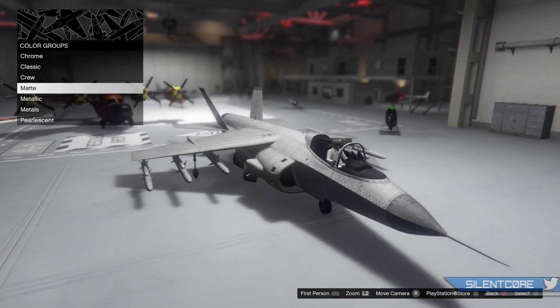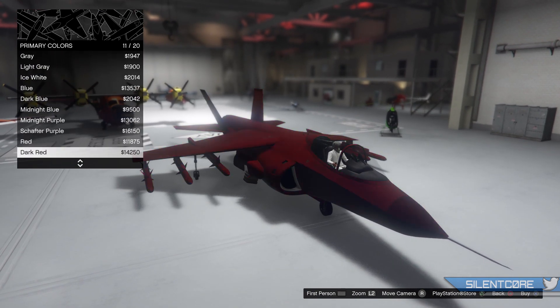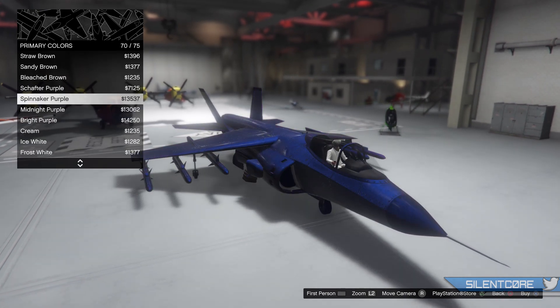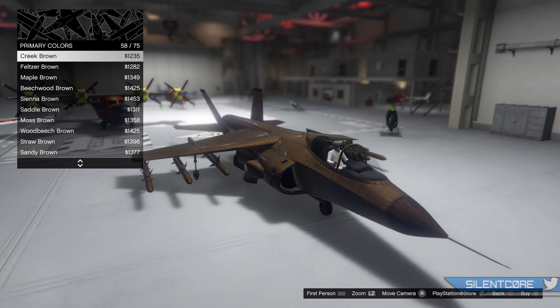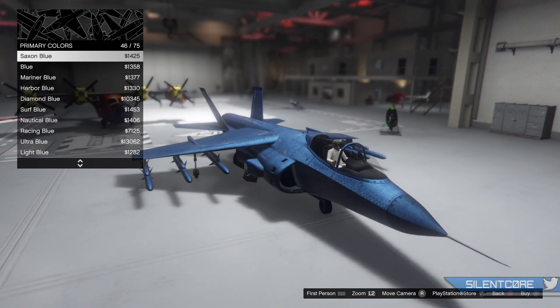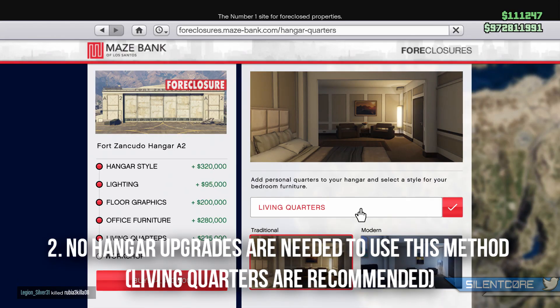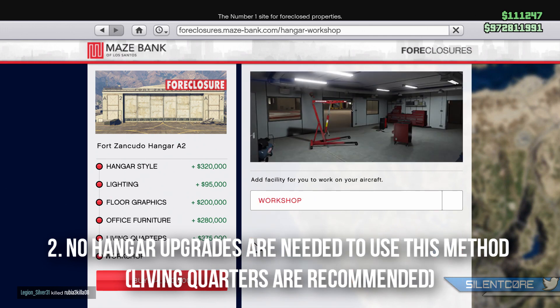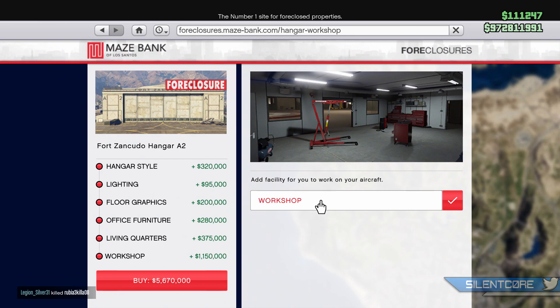First of all, you'll need to get yourself a hangar. If you don't already have one, I'd recommend spending 2 million for the cheapest one at Fort Zancudo — I haven't regretted that investment and paid it off from just one sell mission. The only upgrade you really need is the living quarters so you can spawn there; the rest aren't needed for this method.